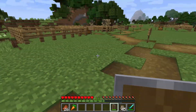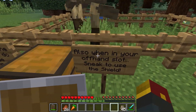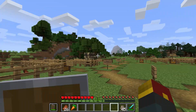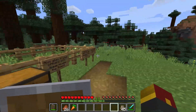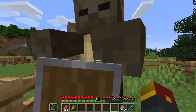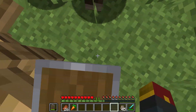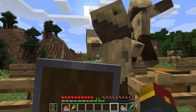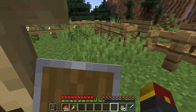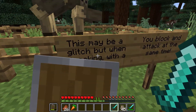If you decide to put your shield in your off-hand slot instead of holding it in your main hand, you get another fun little feature — you can sneak to use the shield. The moment you sneak, you will instantly activate your shield in front of you. As you can see, just sneaking gives full shield protection.